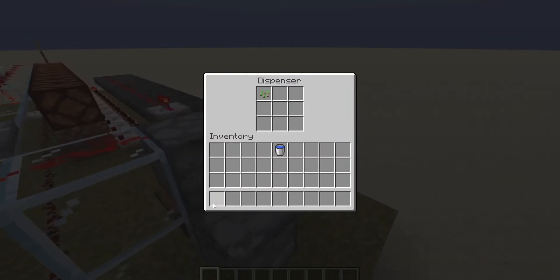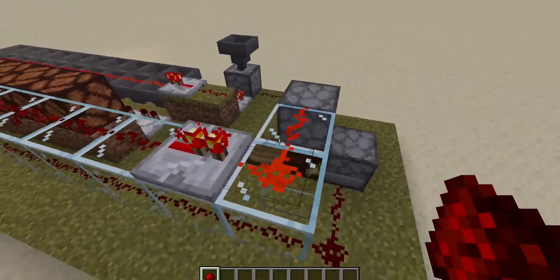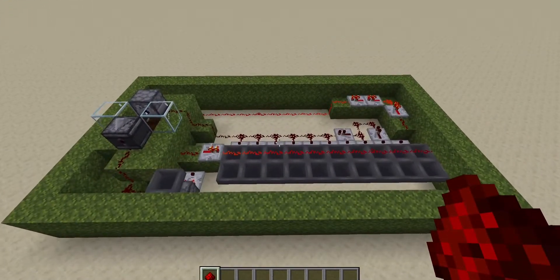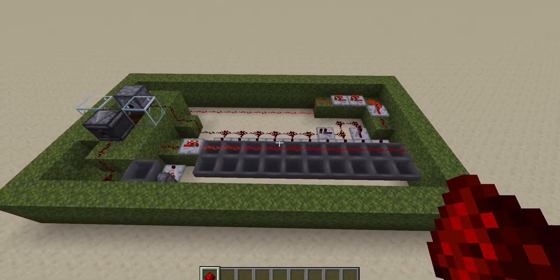This line is where the seeds will be dispensed. So if I break this again... Okay, now on to why I think this farm would be really good.